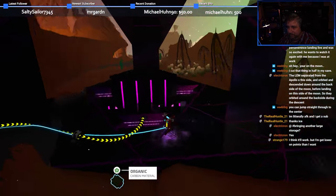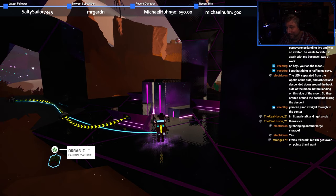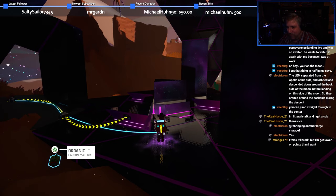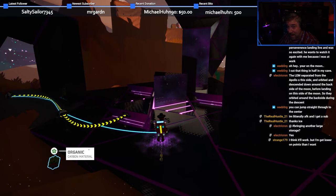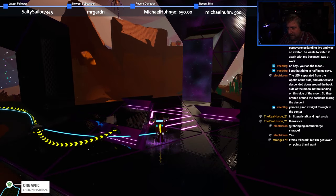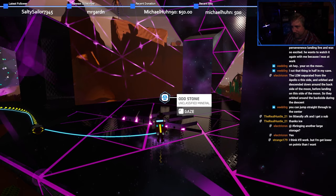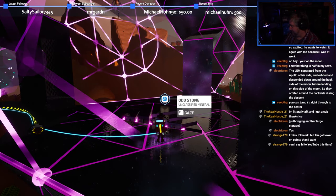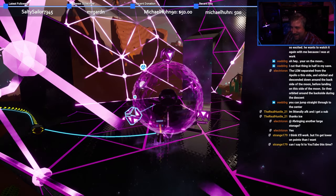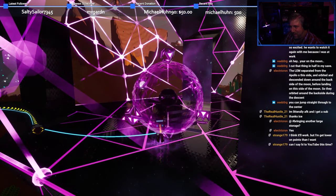Moment of truth. This takes 30 seconds. I'm nervous — I want this to work. I will keep throwing RTGs at this until it works. There is our odd stone. Fingers crossed. Yes — we did it! All six were powered. Every single one of them powered.